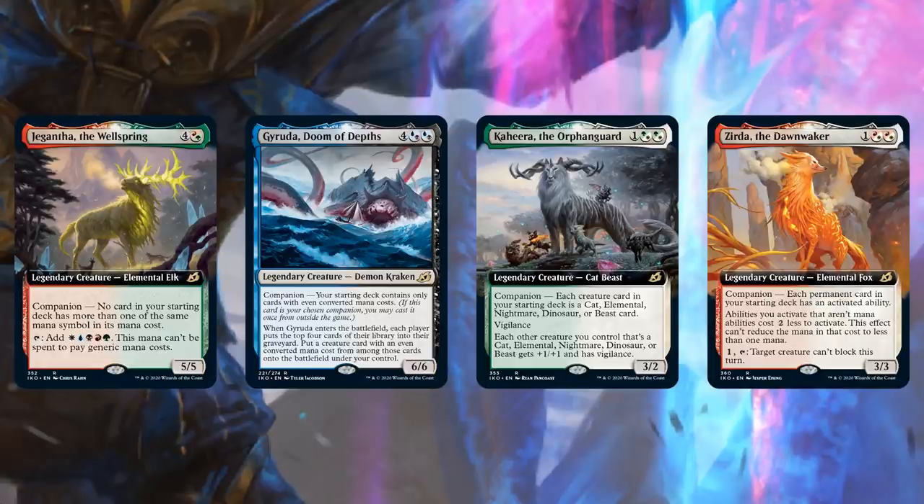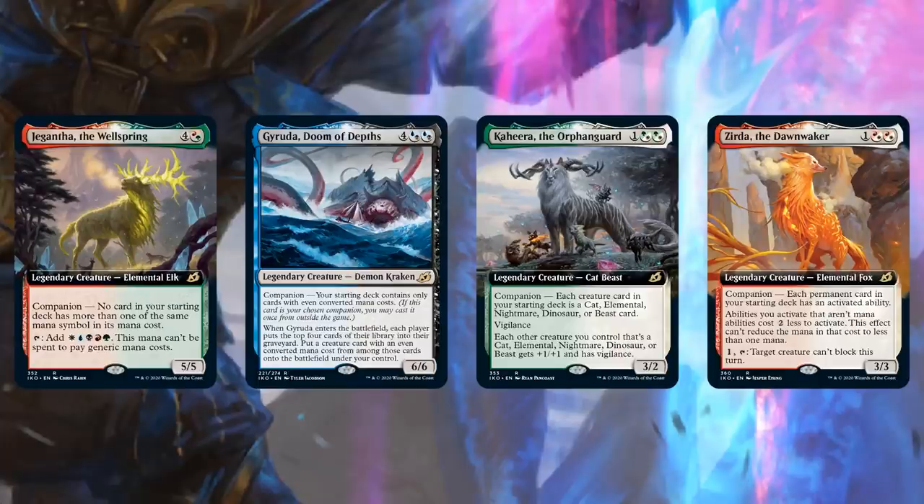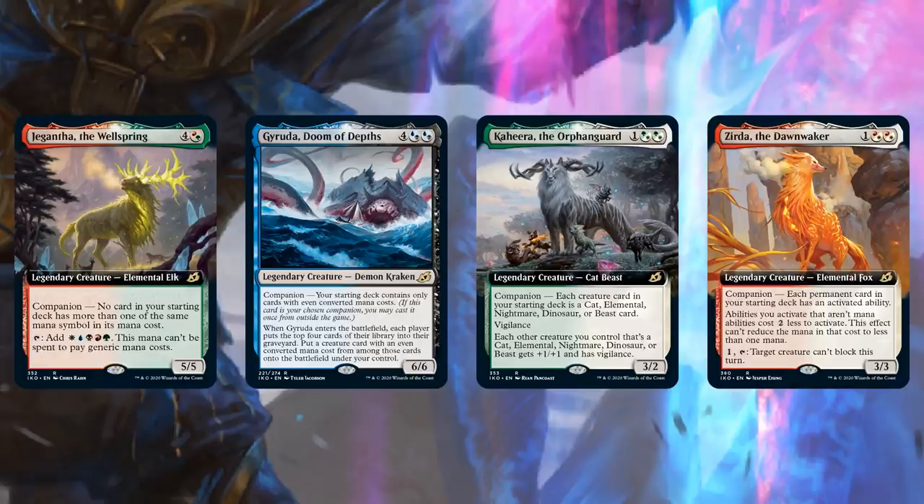They're all legendary creatures so you can have them as your commander if you find them sweet but don't want to change your deck too much to have them as a companion. Let's move on to number 3 on our list — another cycle of cards, and this one is really simple. We have the Triome cycle. I've gotten to play with a few of these in Commander already and they are as good as I could have hoped — just so, so good in any three-plus-color deck.